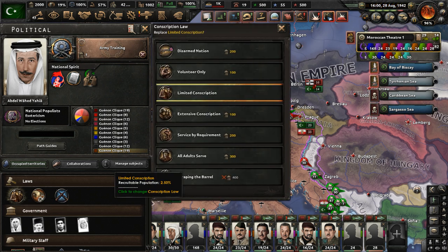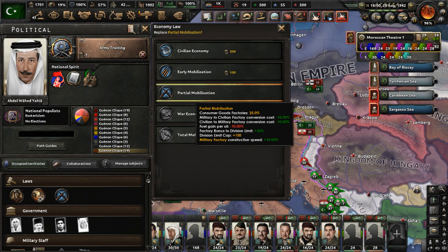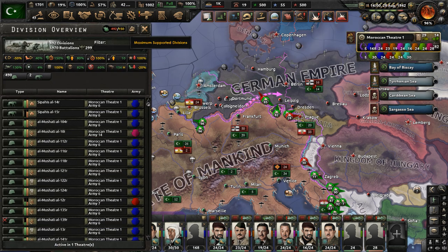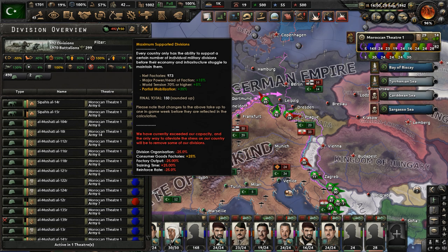Let's go to our laws and set limited conscription to all adults serve for our conscription law. The reason why I'm changing to all adults serve is because the maximum division capacity we can have on maximum supported divisions is 150. Hopefully, by raising the conscription law to all adults serve, it will give us less debuffs for being greatly over the maximum supported division limit for our country.